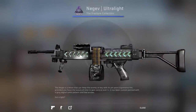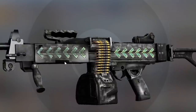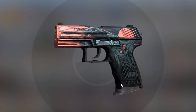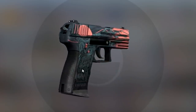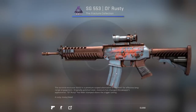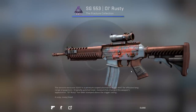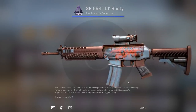Let's see the skins. First up, Negev Ultra Light — this one looks like trash, it's just a very dark Negev with arrows on it. Next up, P2000 Gnarled — just a regular blue skin, I like the moon though. Next up, SG Ol' Rusty — I kind of like this one, it even says 'Ol Rusty' on it. It's better than the other blues but it doesn't even look rusty.